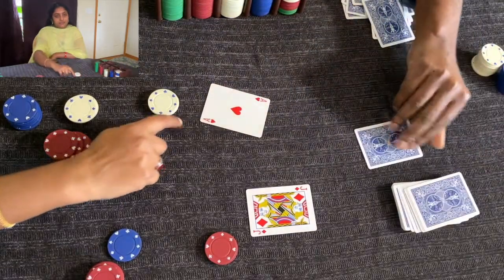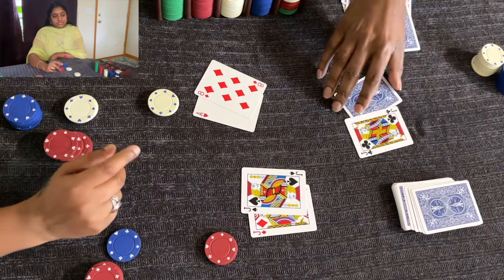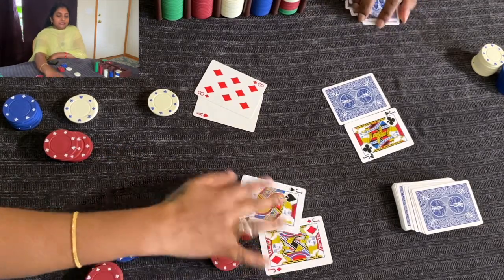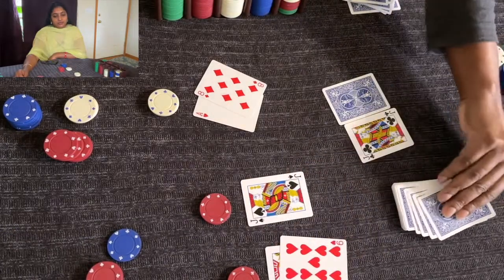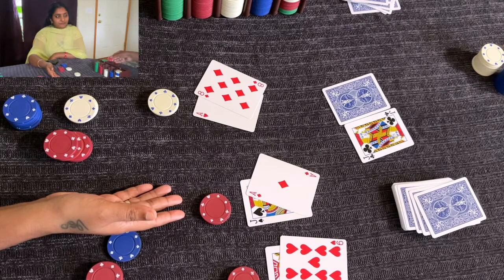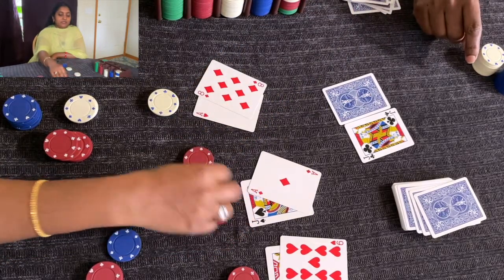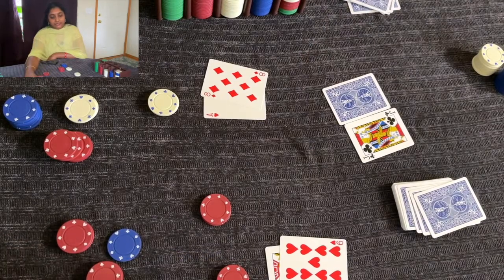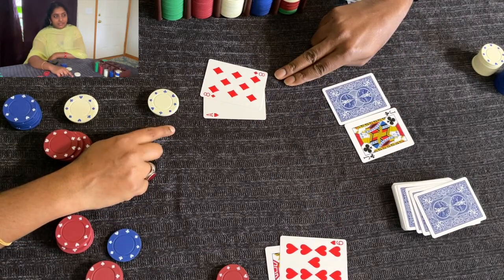I'm dealt a jack — and another jack. I check for blackjack — no. As I said, with two jacks I'm going to split. You place equal money for each of the two separate hands. One card gives blackjack — a two-to-three payout ratio — so I take the money there. For the other hand it's 19 and I'm staying. This hand is also 19, so I'm staying at 19.